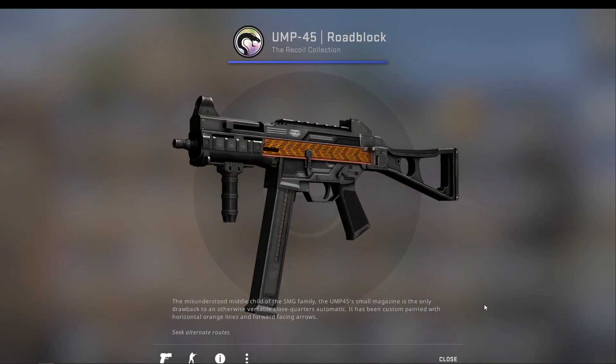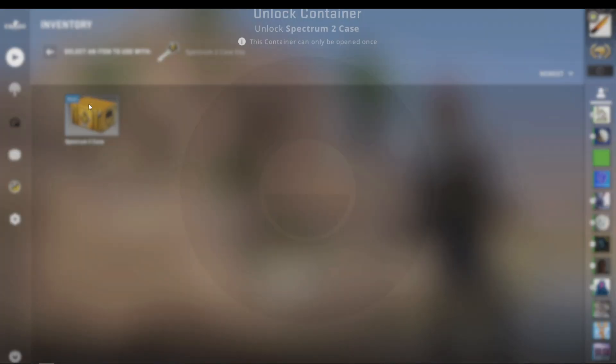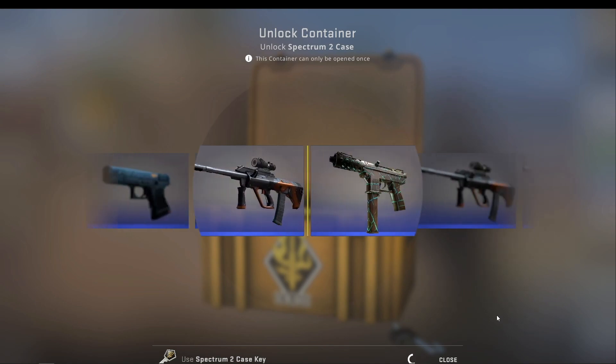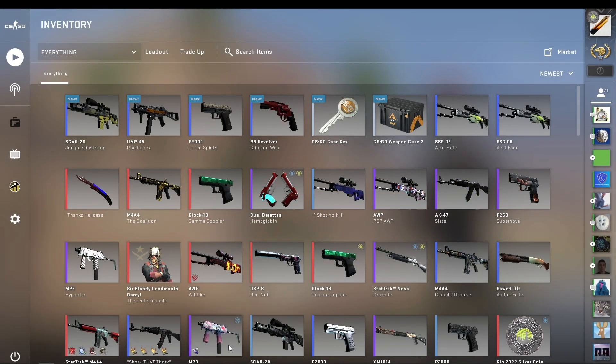No, what a surprise. We got another blue, in minimal wear this time. Next up, the Spectrum 2 case. AK Empress, M4 Leaded Glass, very special item — gib please. It's been a while since I opened anything good from cases, although that's probably because I don't really open cases. And we get another blue, in field tested.